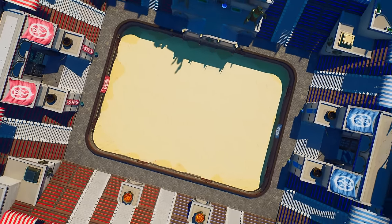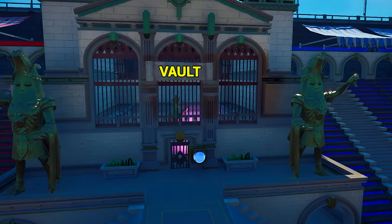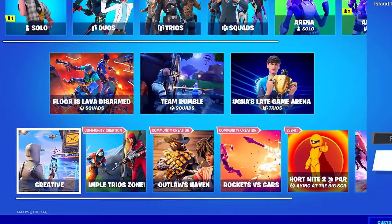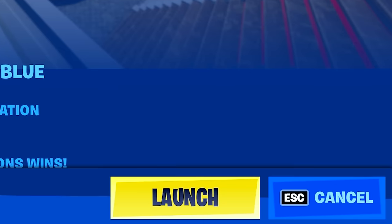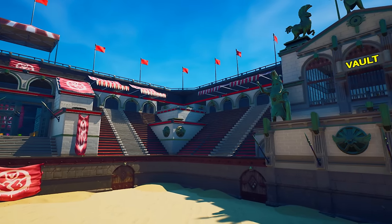The Colosseum has returned to Fortnite, but this time it's got a secret vault. What's inside? We're about to find out. You can jump into the Fortnite Colosseum right now by selecting Creative from the main menu, clicking Play, then Discover, going over to Island Code, entering the code on screen, and clicking Launch. You can also find a link in the description to queue it up for next time you're on Fortnite.